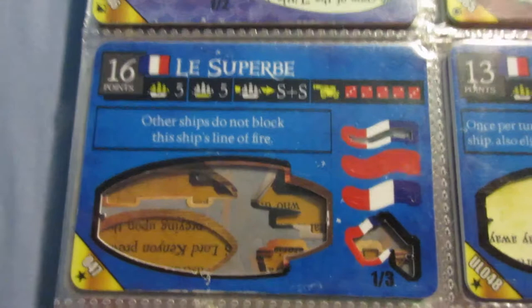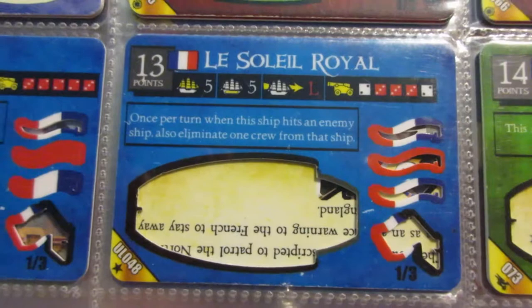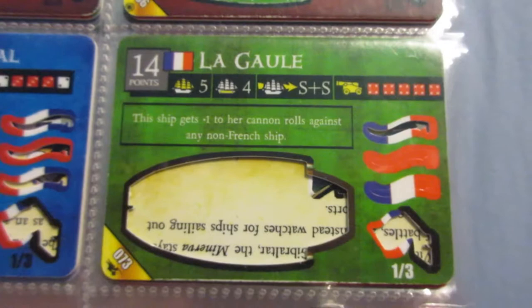This ship is superb - very good guns, solid ability, good speed, good cargo. This is the best ship we've seen yet today, a very good gunship. I like this ship a lot. The Soleil Royal is probably just as good, if not better. She comes in a bit cheaper. Guns are not quite as effective, but quite good. The speed is a little bit less, cargo is really good, and an amazing ability to eliminate crew. So these are some of France's best gunships here.